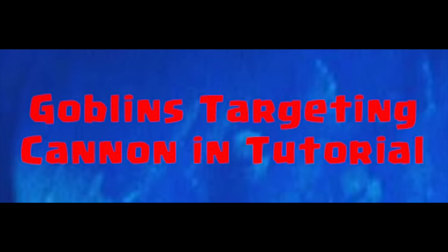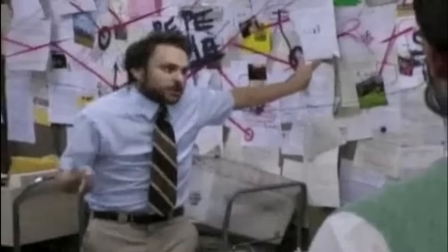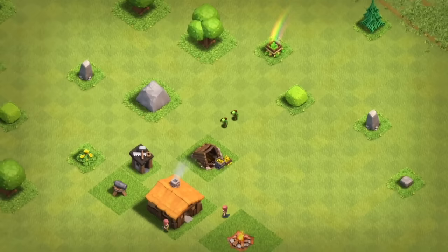Goblins Targeting Cannon in Tutorial. Apparently there's been some discussions on why the goblins go for the cannon when there's literally a gold mine right there — like this proves something deeper. Some evil force drew that goblin to the cannon without consent. Well, in reality it's nothing. It's just part of the tutorial. Or is it?